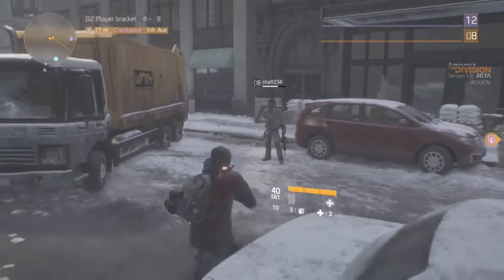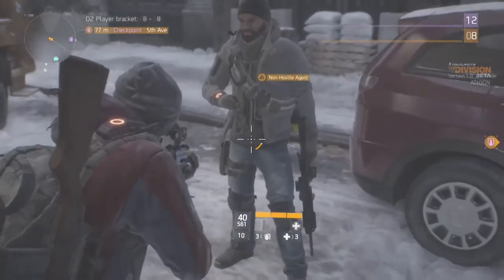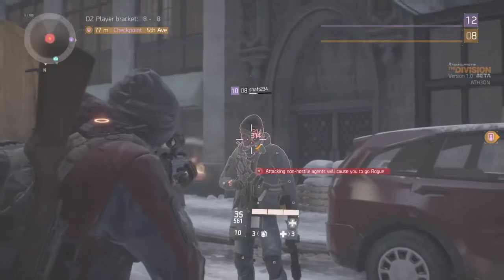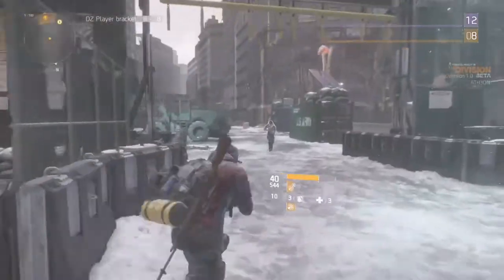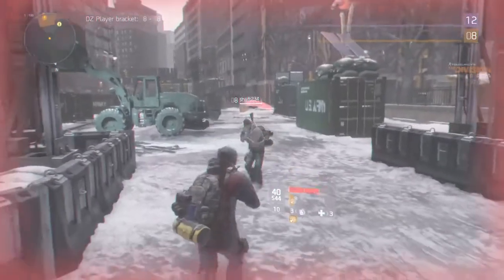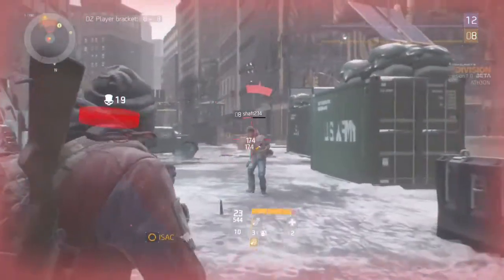Now let's look at how it performs against other players in the dark zone. This guy is unaware and unfortunately we're just going to see how quickly we can take someone out when we're at point blank range. As you can see, that is a very quick time to kill with this weapon. The damage output on this gun, I've got to say, is really, really impressive.